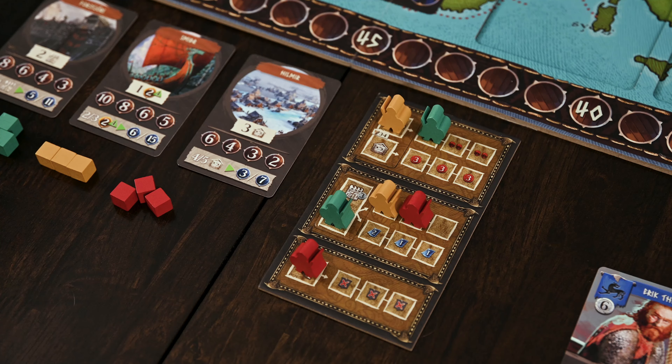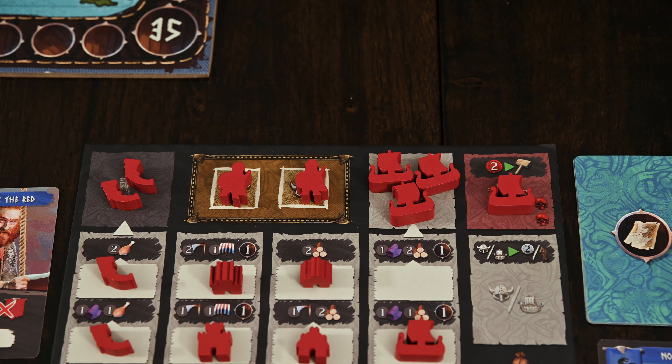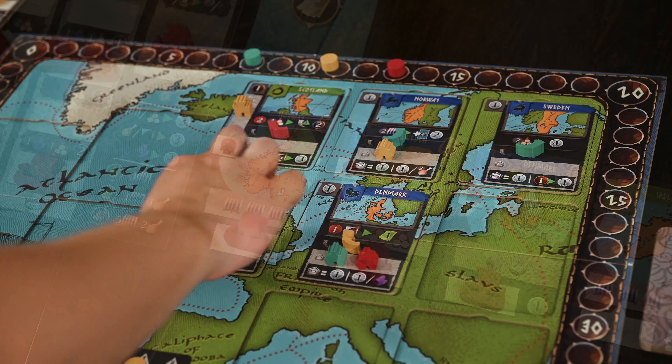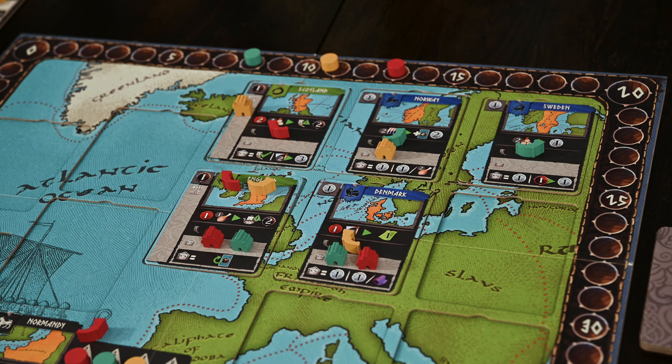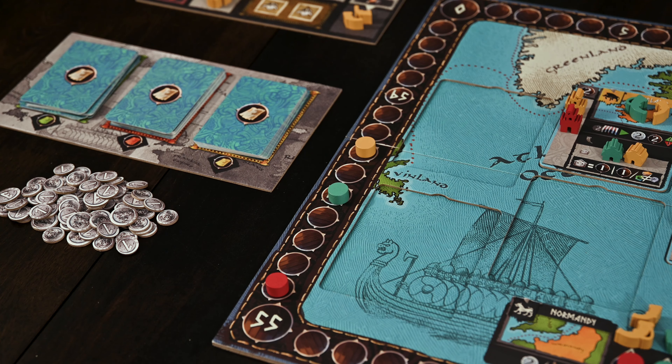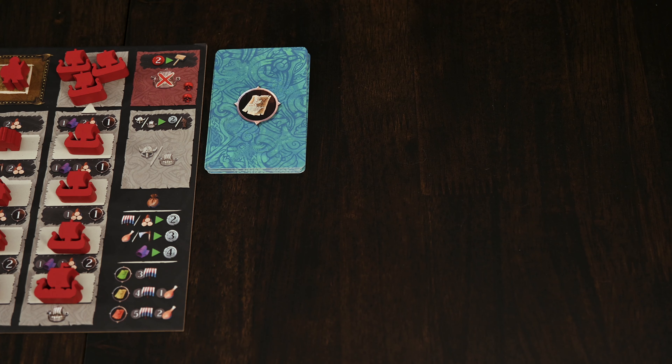Lastly, you'll shuffle the leader cards and deal two to each player. These will have asymmetric abilities you'll be able to use throughout the game. You'll choose which of the two you wish to keep and gain the starting silver and starting effects, if any. You'll place your starting settlement on the territory matching the symbol of your leader, and you're now ready to play.